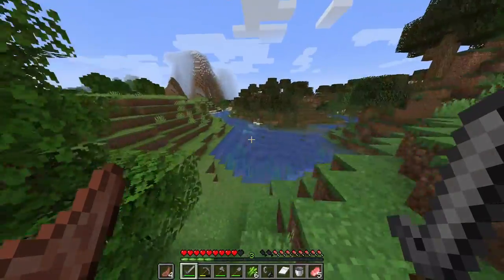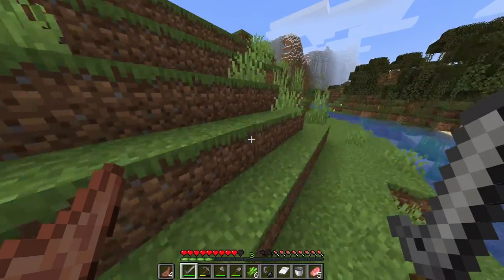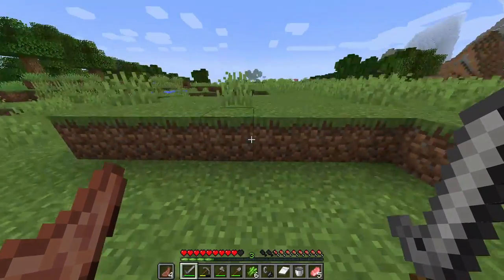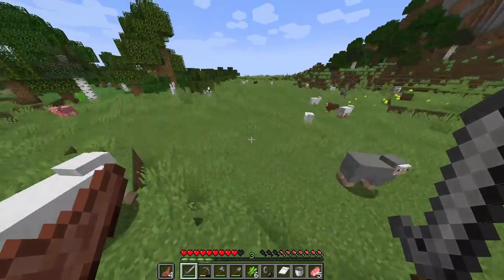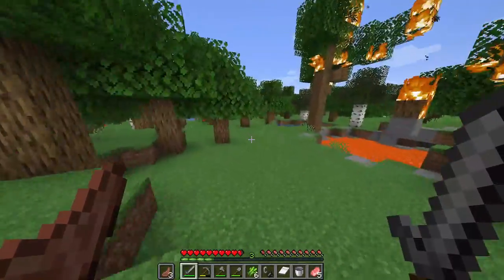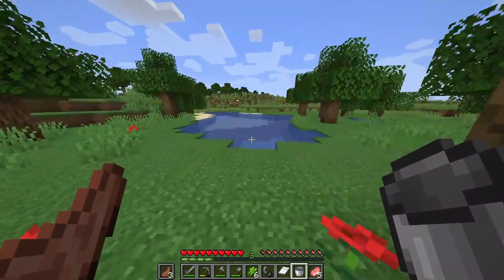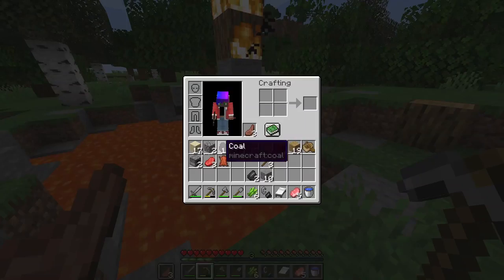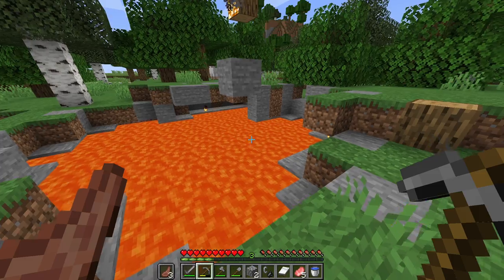Anyways, dyes — we're looking for yellow dye, which I think I have enough of. Nine should definitely be enough. I'm looking for white dye. I'm also looking for lime dye, which I thought was going to be the hardest one. There's some lava over here and water — I can actually go to the nether right now if I wanted to, but I'm not prepared. I'll build a portal because I can, but I'm not going into the nether quite yet.